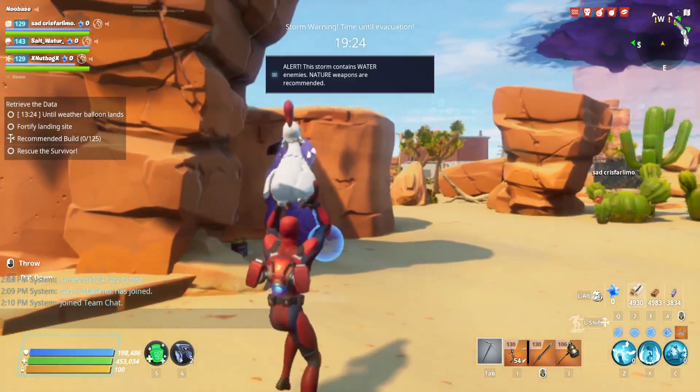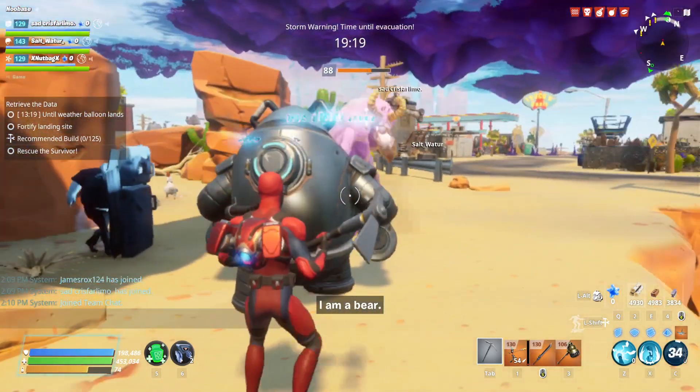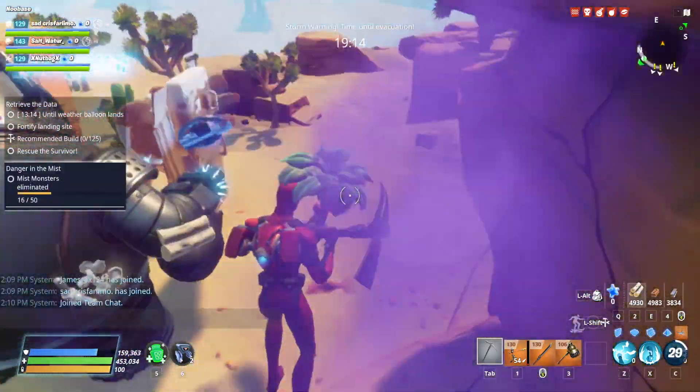We got a little taste tester right here for our damage source. We got Teddy — does energy damage — and it is literally taking down the Smasher.